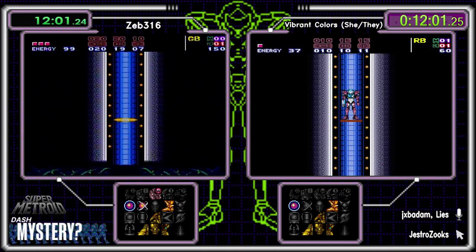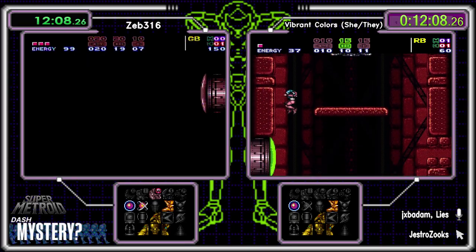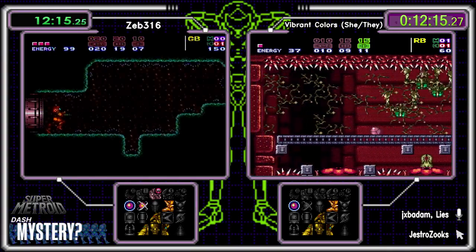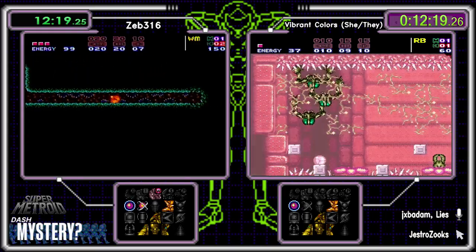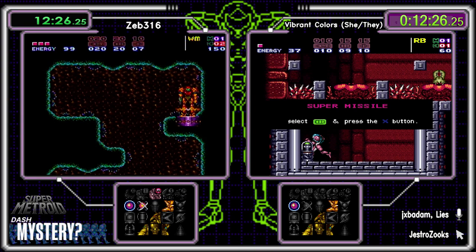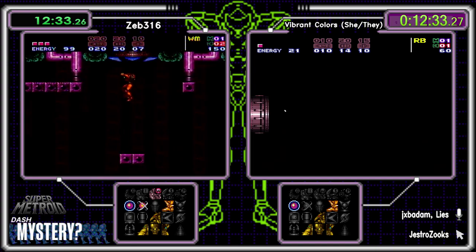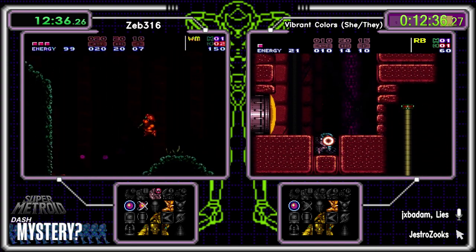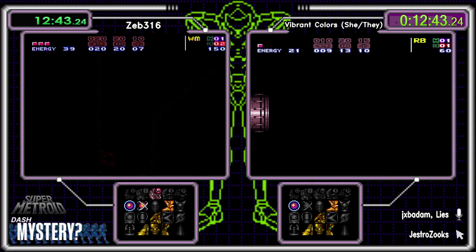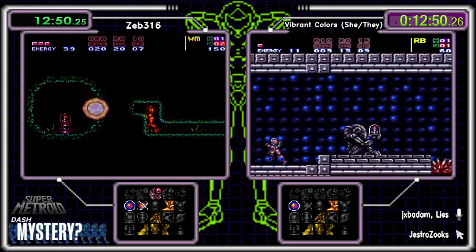We're going to need some more supers or charge beam. There might be enough supers available — we've seen a few packs we didn't pick up. Zeb found Maridia at the top. There's a save there — drop down, see what you find. If that one major is in the crab tunnel that's easy to get. We can also get to Mama Turtle with High Jump — though I could be wrong about that.